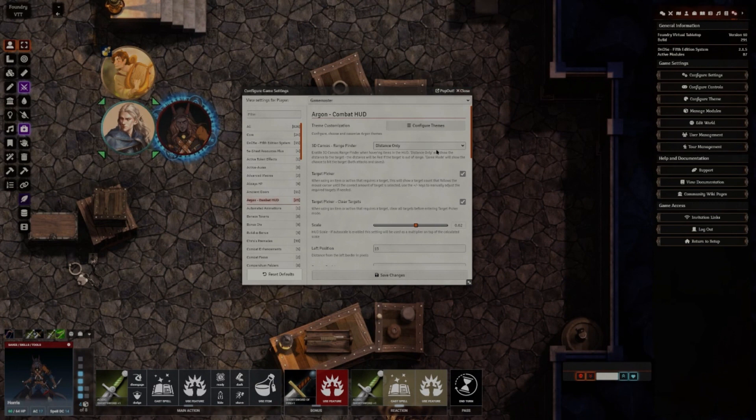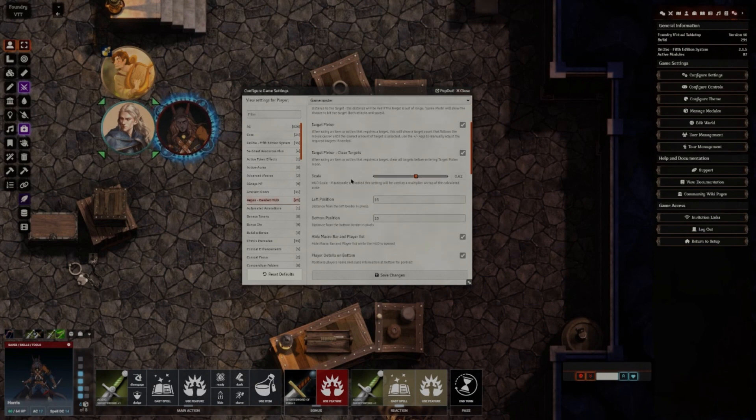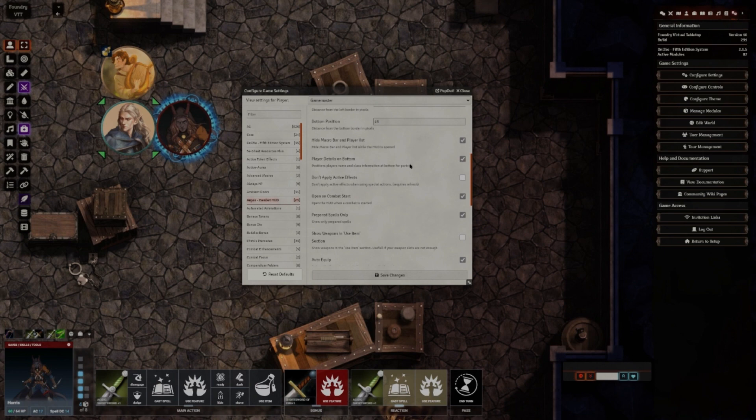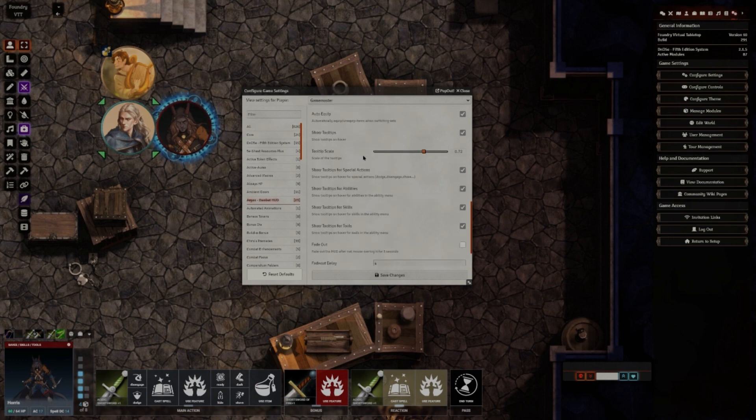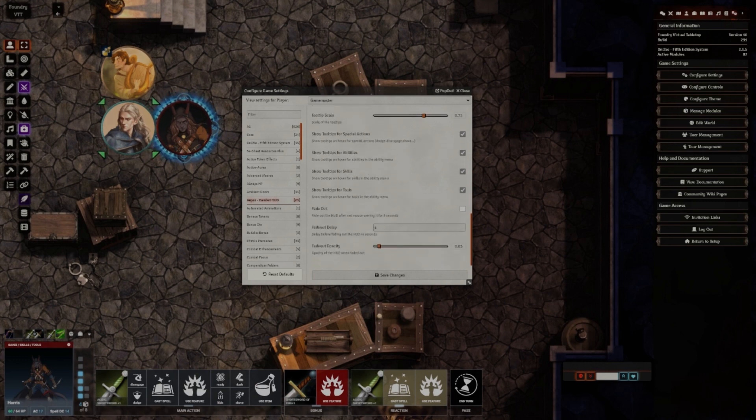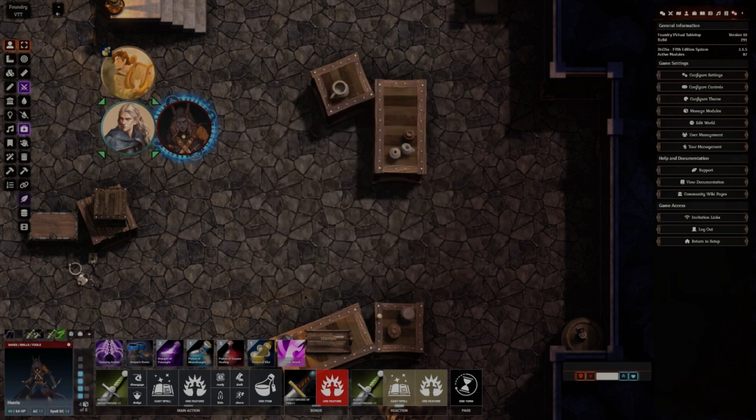In the settings you can toggle the target picker on and off, choose the scale of it, the position of it, and many other customizability options — like opening on combat start, showing only prepared spells or all of them. If you hover over something, it'll bring up the stat sheet. You can toggle that on and off, choose its fade-out — it's a very handy and customizable mod. It also gives players the ability to customize it themselves, so it can tailor to specific players.